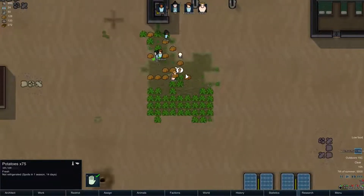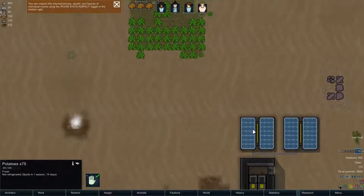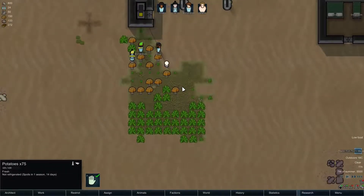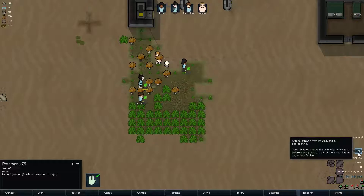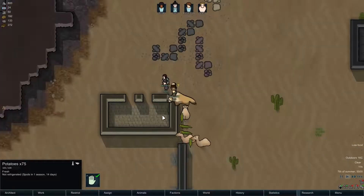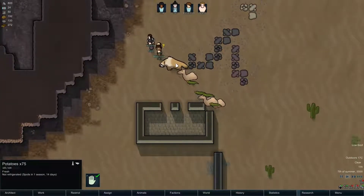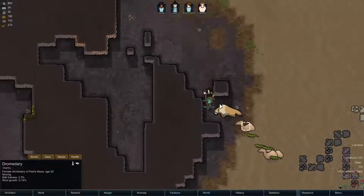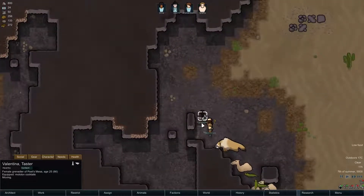Next we'll try to turn this into yet another farm, this time with solar panels. Everyone is working hard on food, which is why we need it. A trader from Port Mesa is approaching — let's jump to it. Oh my god, that looks like an impressive caravan of animals and pets. What is this? A megatarium? No idea what that is. They've got several iguanas, dromedaries — actually a pretty impressive caravan.